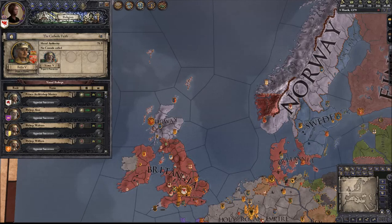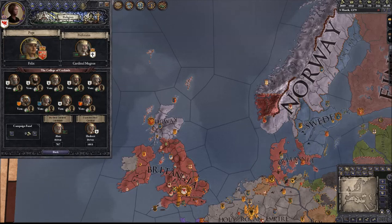You click that. And now, above Pope Felix V, you should see a little bishop's hat which says the College of Cardinals. We're going to go ahead and apply that, and you can see here in the College of Cardinals the different factions represented.